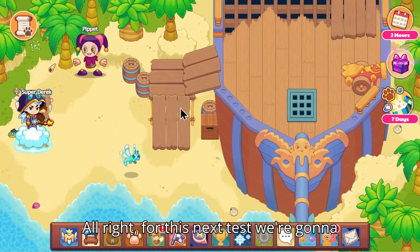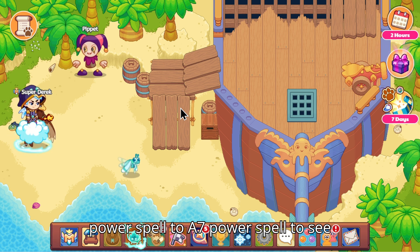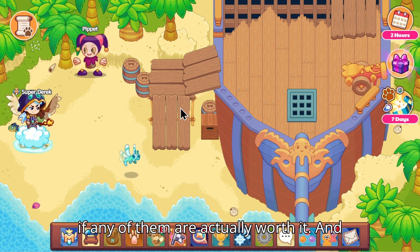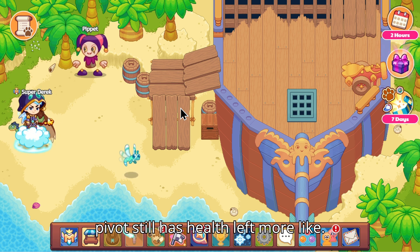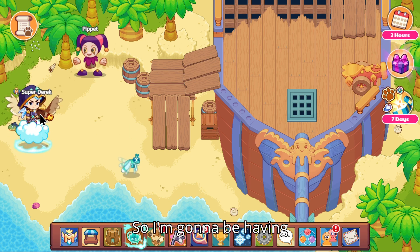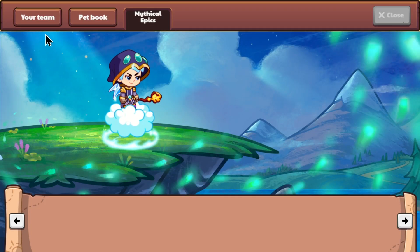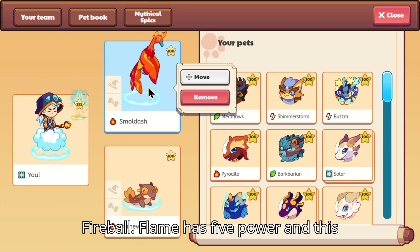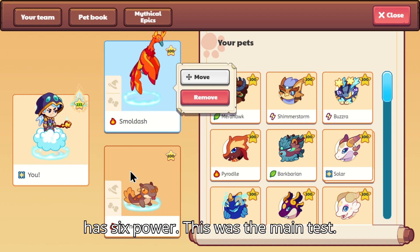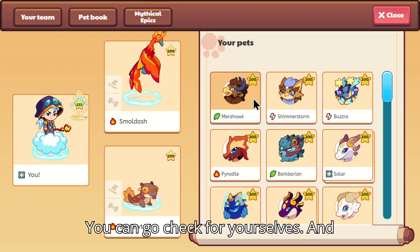For this next test, we're going to be comparing a five power spell to a six power spell to a seven power spell, to see if any of them are actually worth it — maybe even an eight if I have time. I'm going to be comparing Flame Burst to Flame and Fireball. Flame has five power and Fireball has six power. These pets have 480 power — you can go check for yourself.